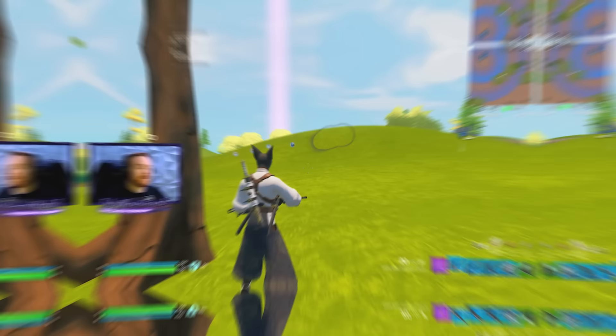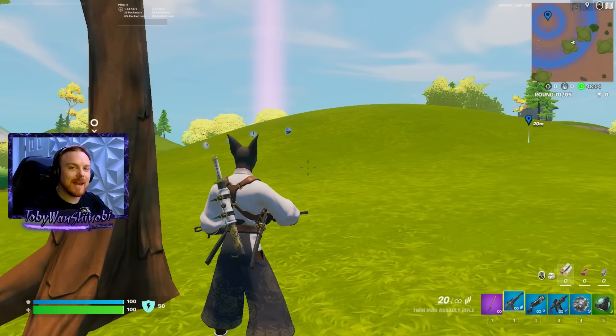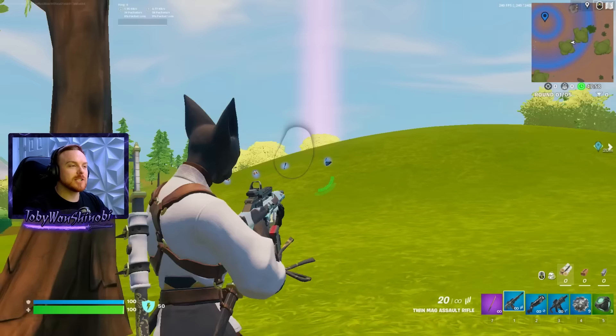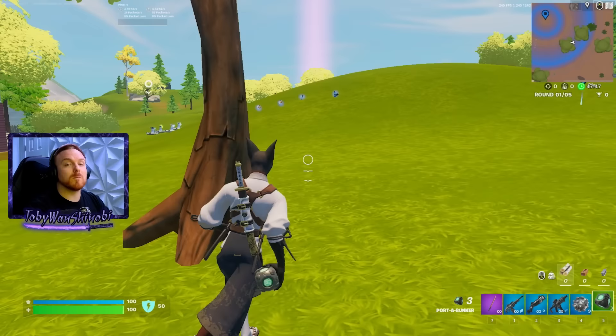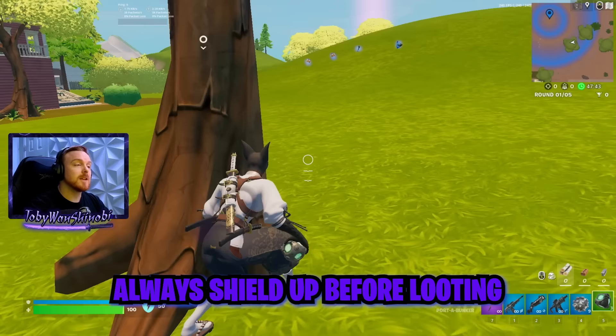Now let's get into the first mistake — looting out in the open and being slow to loot out in the open. We just eliminated this guy on this hill and he dropped a bunch of loot. We're probably pretty hurt from this fight. Shield up as much as you can — that's the first thing you should always do before you go to loot. We're topped off for 250, and if you're not, you really need to be careful about this.